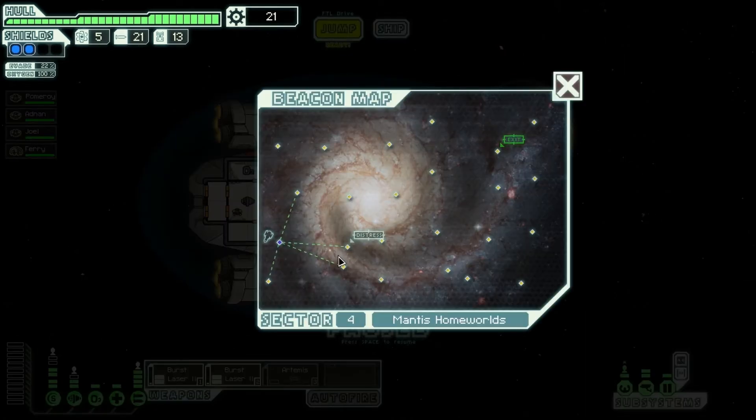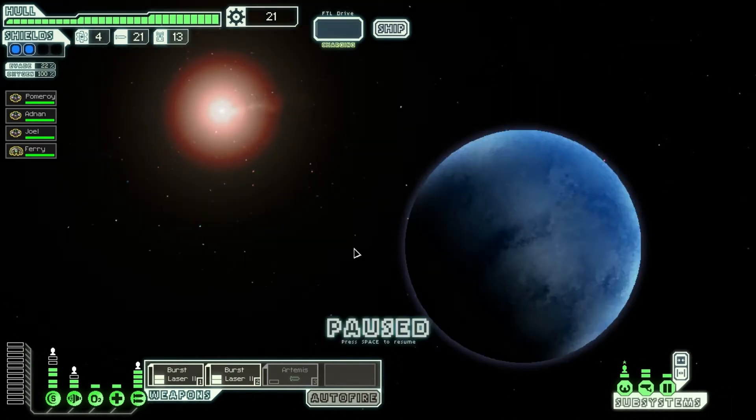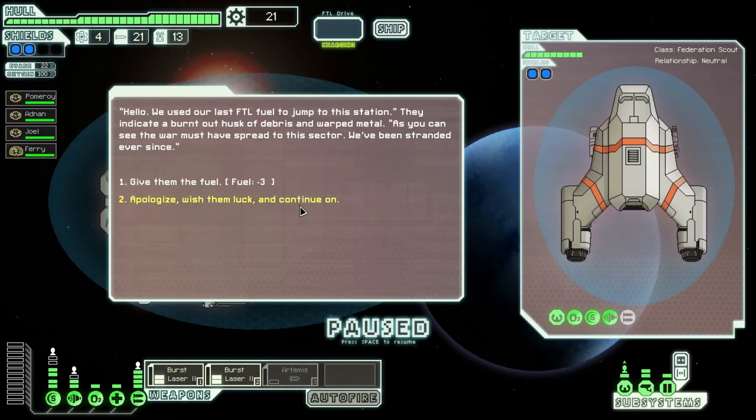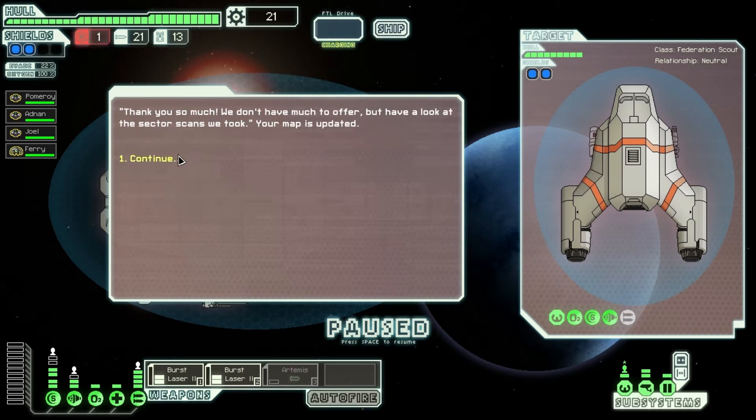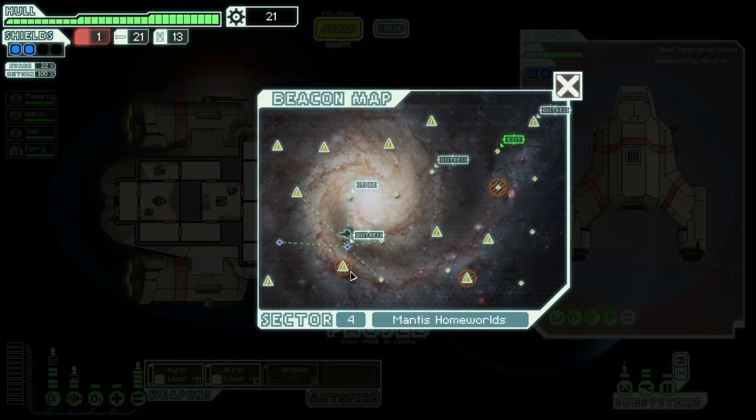Oh, distress signal! Let's go check it out. I want to hit as many places as I can. Let's give them some fuel — I'm nice like that — and see if they give me anything. We've got a big deal now, we need to scan the sector.